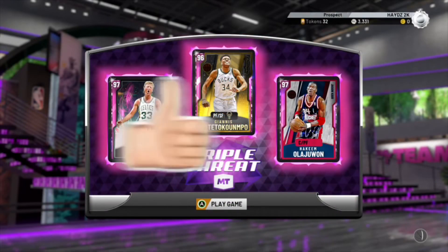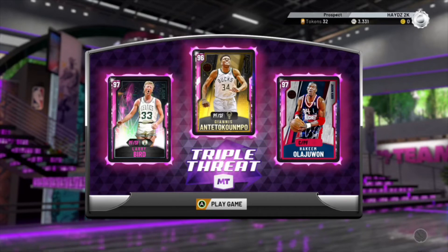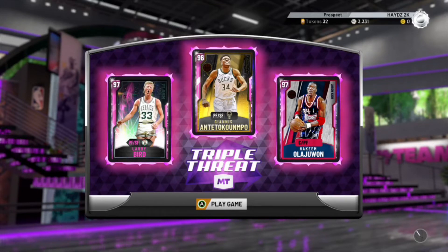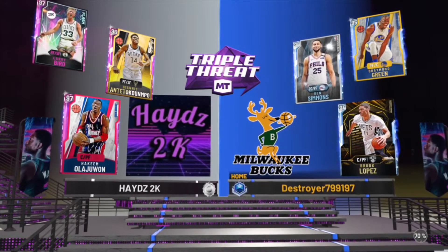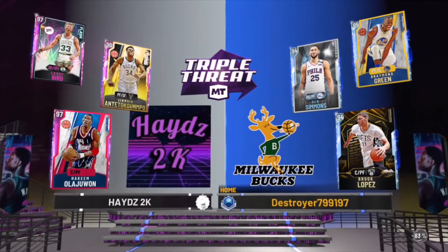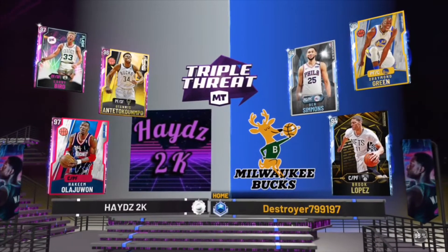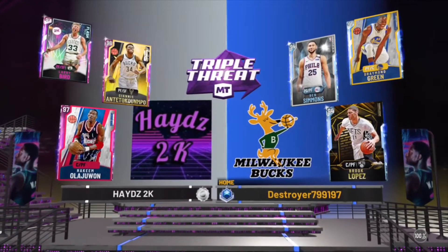Now boys, I've been grinding for you — make sure to like and sub. This is the triple threat squad I've been grinding with: Hakeem, Giannis, and Larry Bird. We'll be versing a diamond Draymond Green, diamond Ben Simmons, and a diamond Brook Lopez. It's gonna be a fun one. Giannis on Ben Simmons, Larry on Draymond, and Hakeem on Brook Lopez.